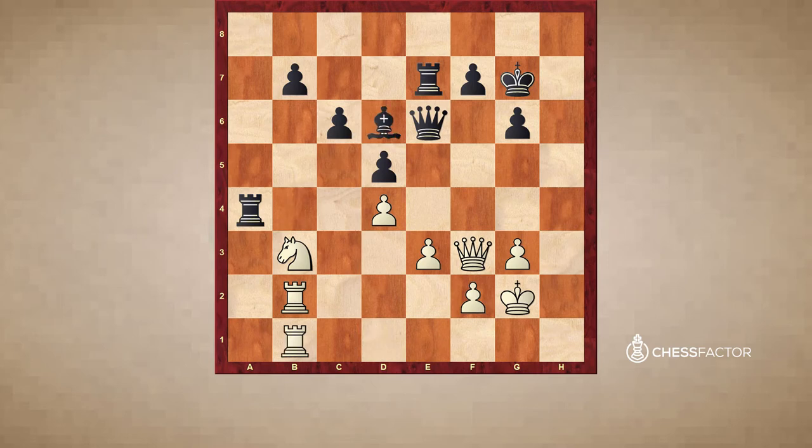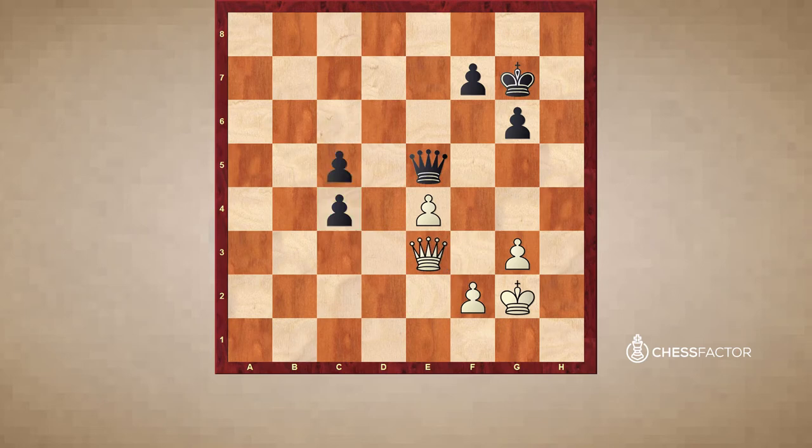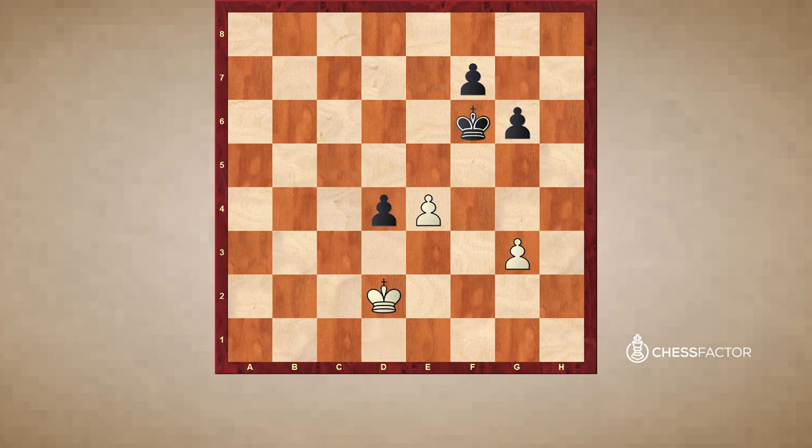Now Black wins a pawn, and little by little, step by step. Black is now trading this c5 pawn for the b7 pawn. Now Black is up a pawn, and the rest is a matter of technique. Now the c-pawn will decide the game, and eventually it does. Maybe Black did not play perfectly, but in any event, Black wins without too much problems, transposing into a winning pawn endgame.